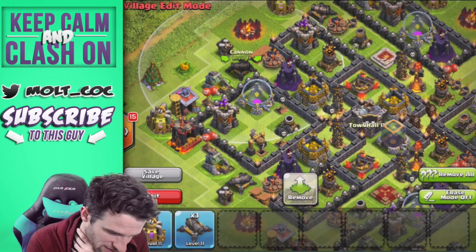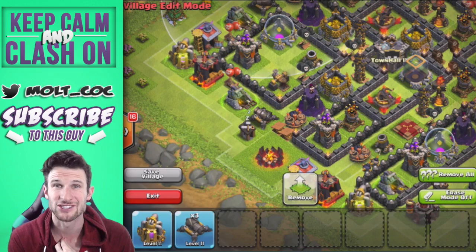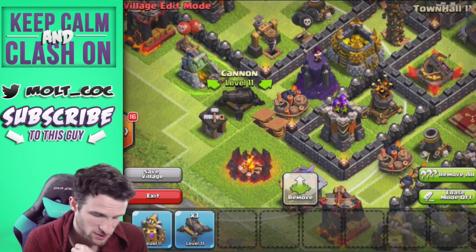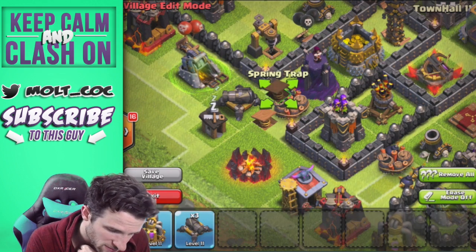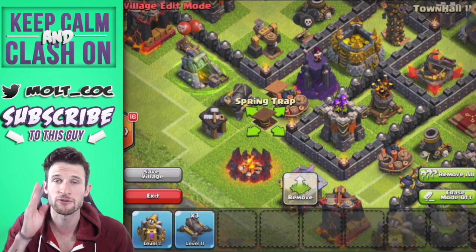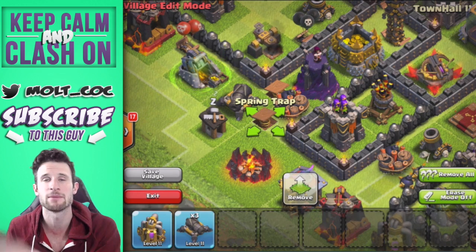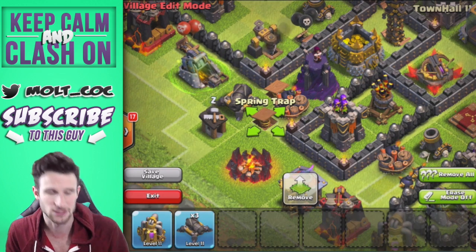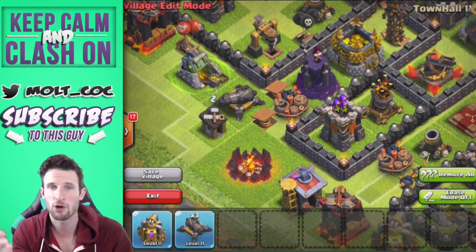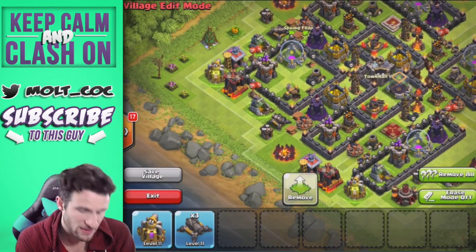The golems will come after this cannon and then walk straight over those bombs and get blown to pieces — while the expos and archers are shooting them. One thing you want to make sure with traps, giant bombs, and spring traps: you want one defense, then you want your troops to walk from that defense over the trap. Put spring traps first, because you don't want to spring an already-damaged troop — that's a waste. You want to get rid of them first, then damage the next ones.